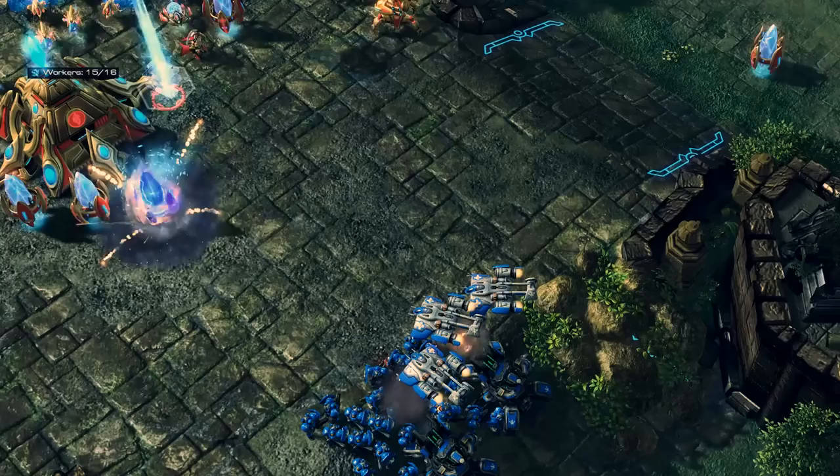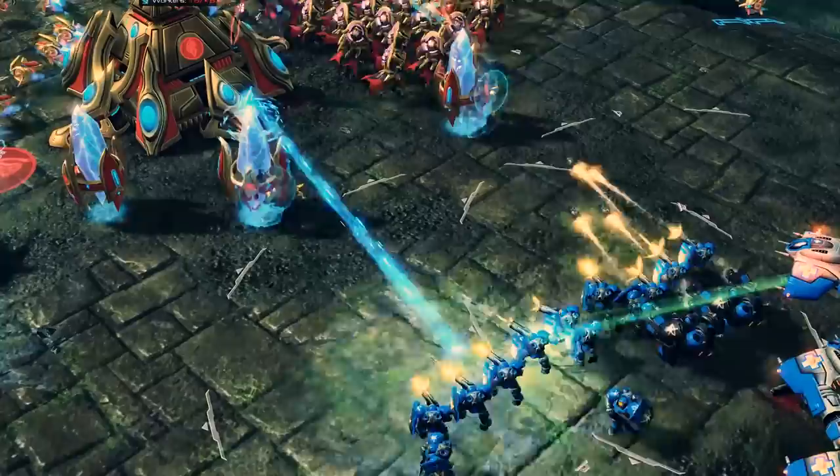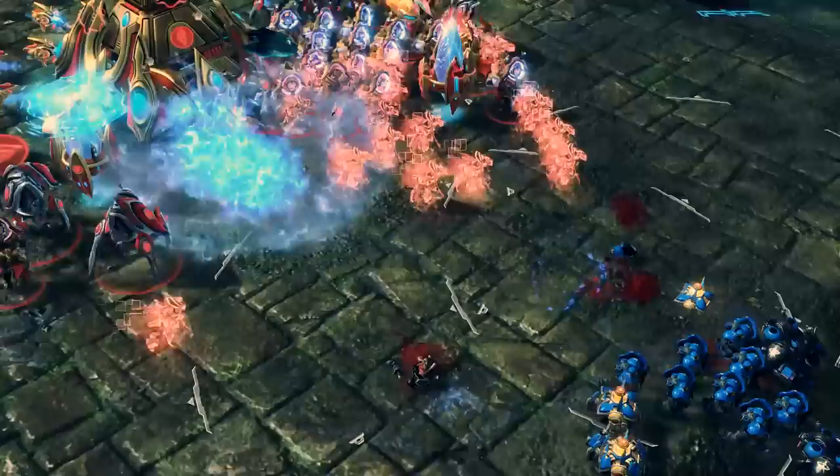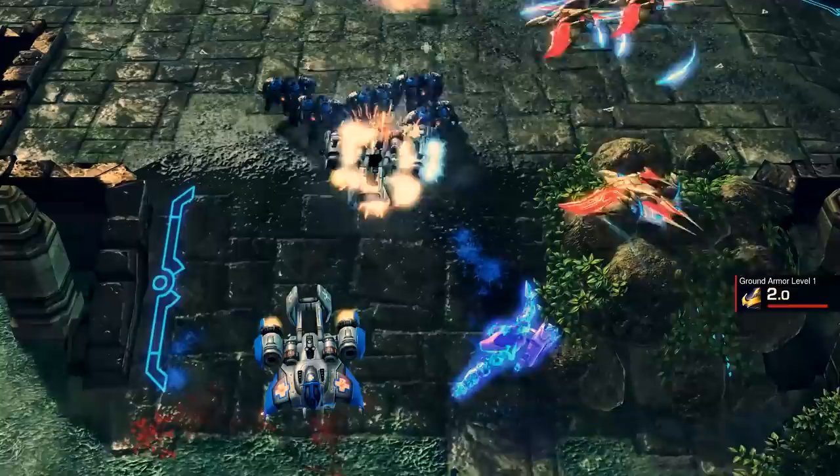Within the Terran tech tree, you have two main paths: bio or mech. Just between these two generalized compositions, differing playstyles are present. Bio is based around small, agile units which are very low in health. However, when upgraded, they pack a powerful punch when micro'd correctly. This usually encompasses marines, marauders, and medivacs, with widow mines sometimes mixed in.